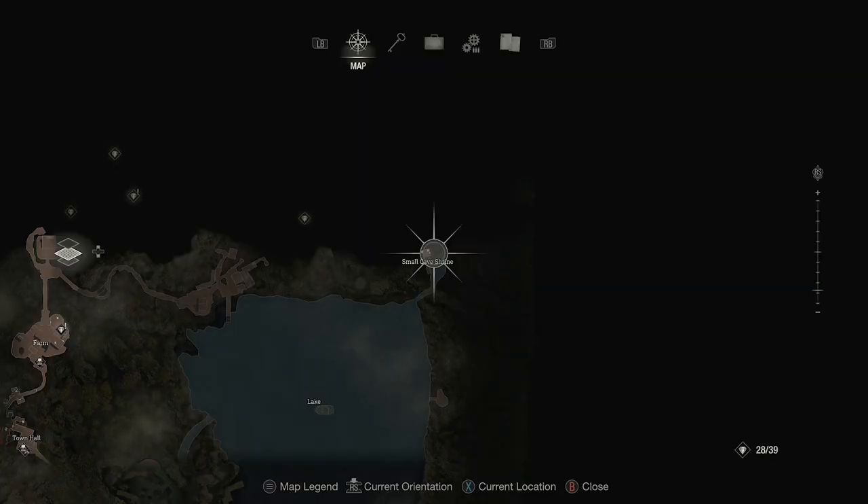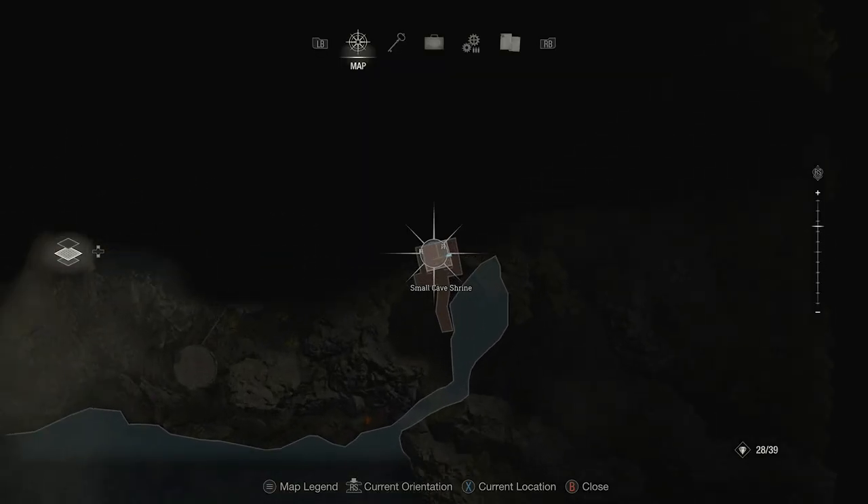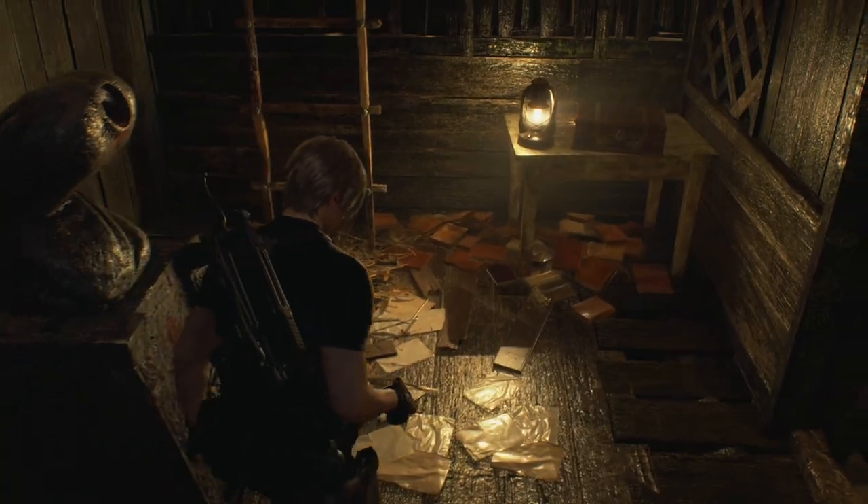The final piece is in the small cave shrine. Once you have solved the code to get into the room with the statue, it'll be just on your right hand side in a chest.